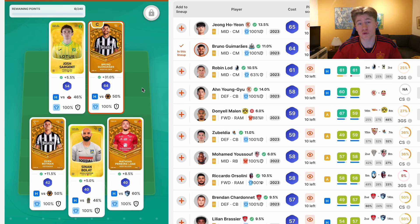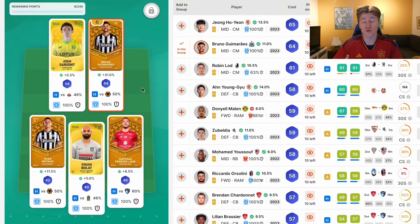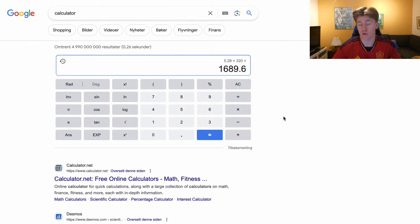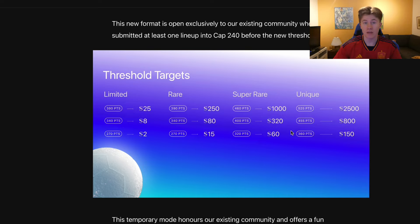That is something you need to do your own research on. Do you want to prioritize the limited divisions for Cap 240? Looking at the calculator closely, $1689 for playing super rare Cap 240 — I think there are actually really good possibilities for the remainder of this season to get a lot of money out of Cap 240. I've seen about 99% of people talk about going for the middle or the lowest threshold target.